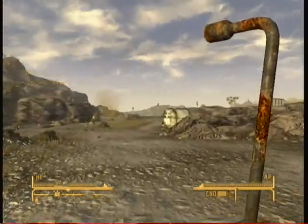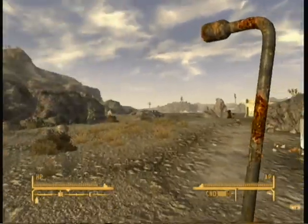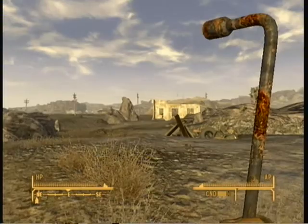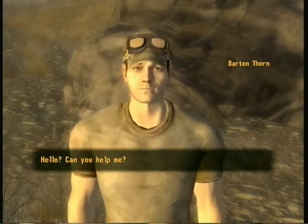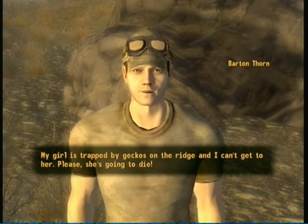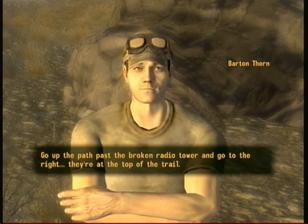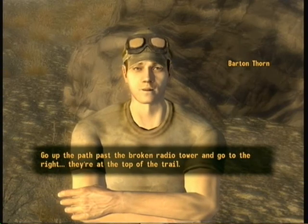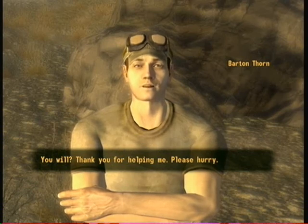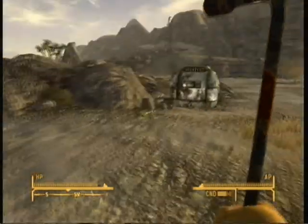First thing is Caravan. And there's a person over there. Hello. What's wrong? I was trapped by geckos on the ridge and I can't get to her. Please, she's going to die. Go up the path past the broken radio tower and go to the right - they're at the top of the trail. I'll see what I can do. Thank you for helping me, please hurry.